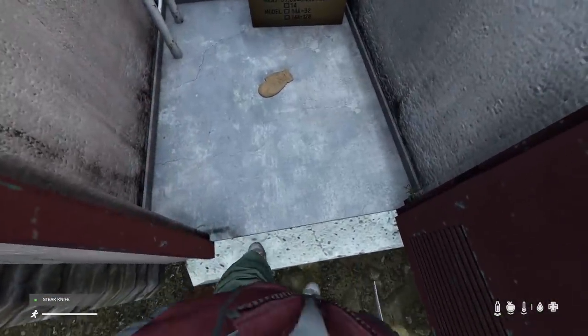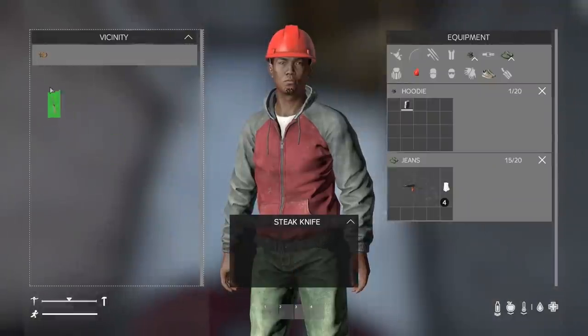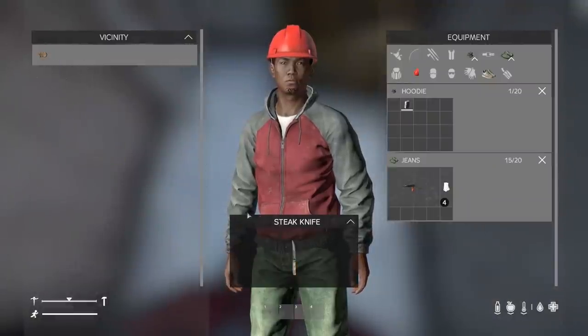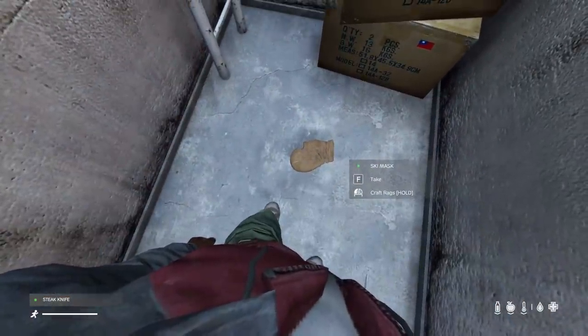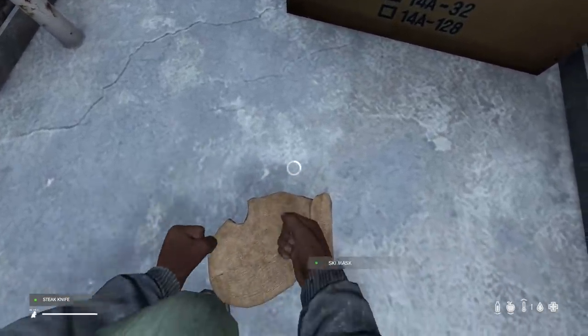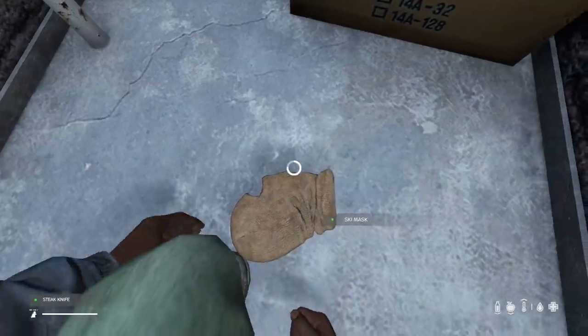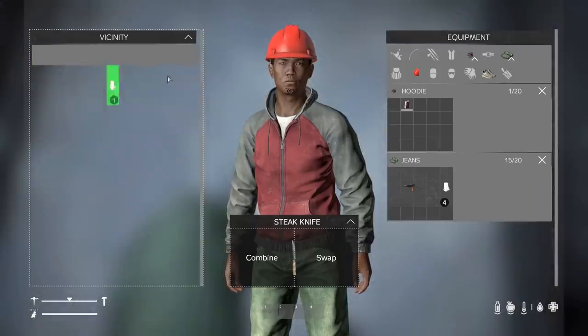With a sharp item, the way you interact with items is you hold them in your hand — you don't drag it. You don't drag the steak knife to the item like you used to; that won't do anything. The way you use it is to have the knife in your hand like you would in real life, look at the item you want to cut, hold left click, and you can craft or cut the item. We cut it up and now we found ourselves another rag.